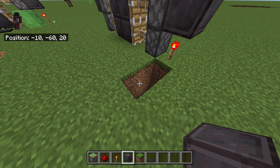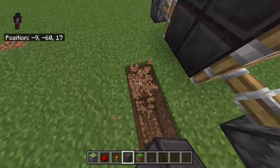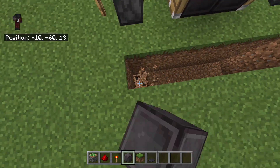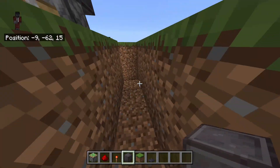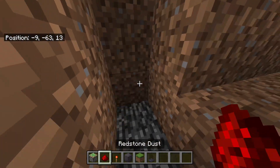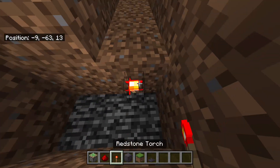Get out there. See, you're doing this? You're going to go down by two right here. And then you are going to put a redstone torch right here.